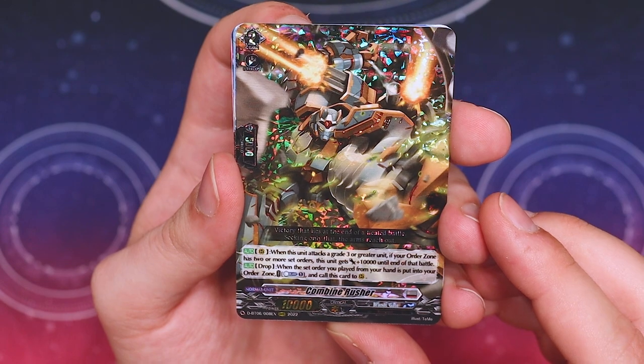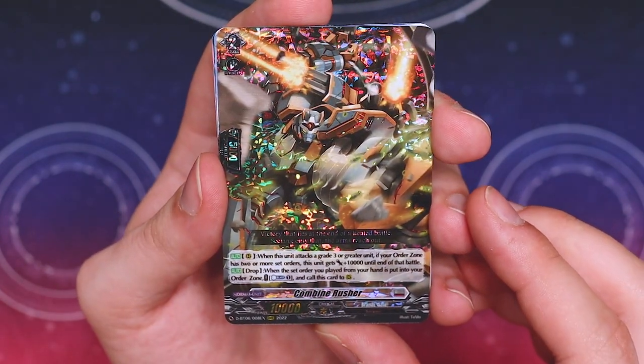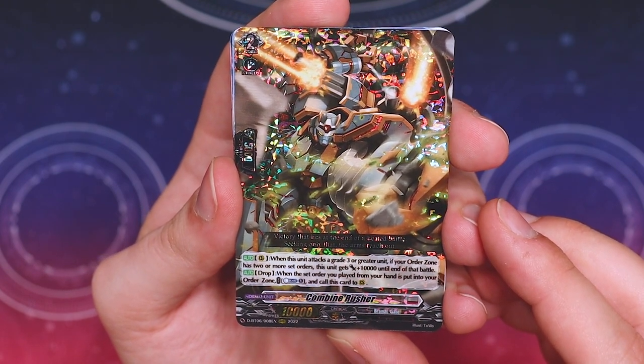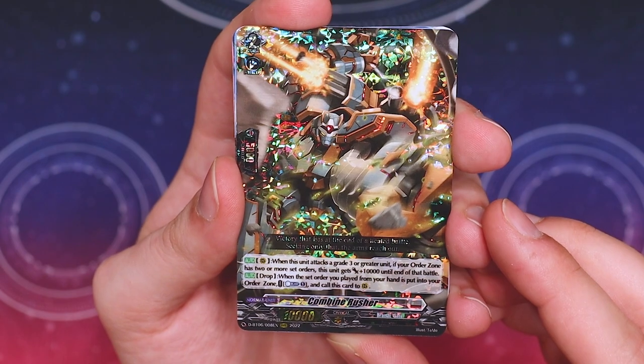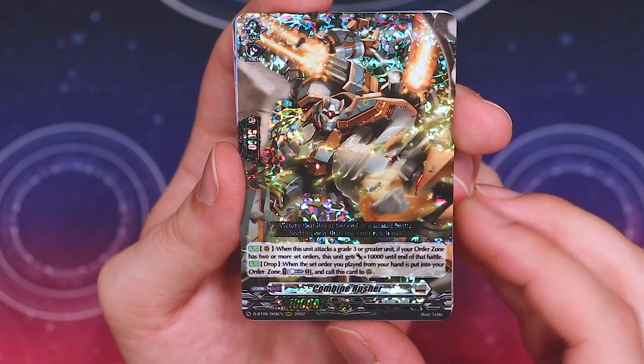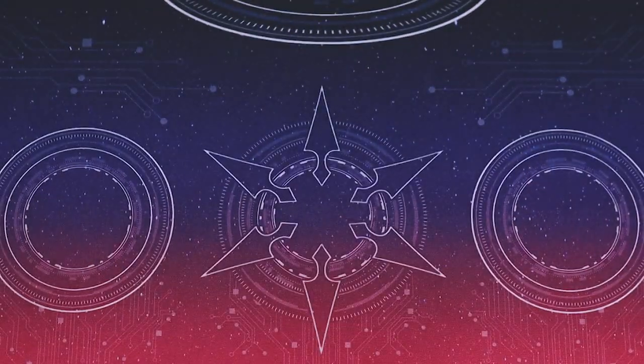Drop zone skill: when the set order you played from your hand is put into your order zone, counterblast one and call to rear guard. This is really good for refilling your board. It's an easy counterblast cost, and almost every single Brant Gate deck uses set order cards, so this is very splashable with most decks. I would say this is just a really good card to invest in if you want to build any Brant Gate deck. That was our first pack - I'm going to set that Triple R off to the side.